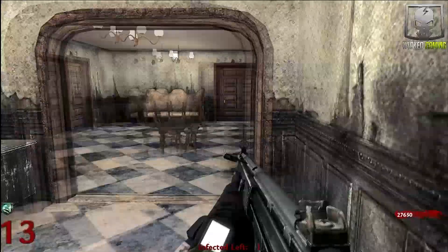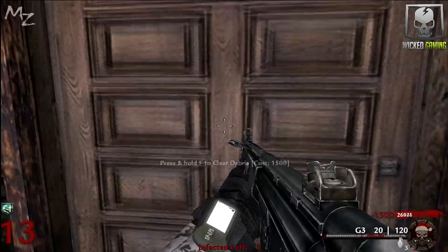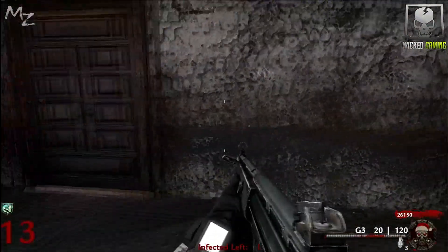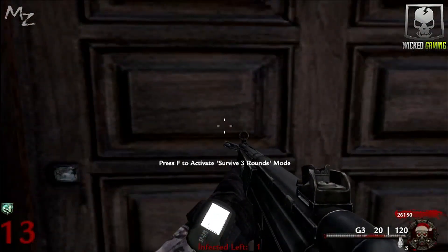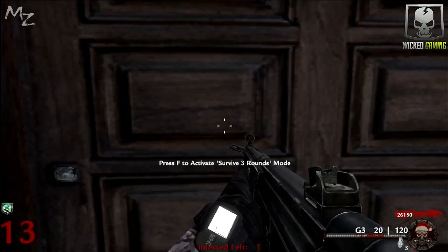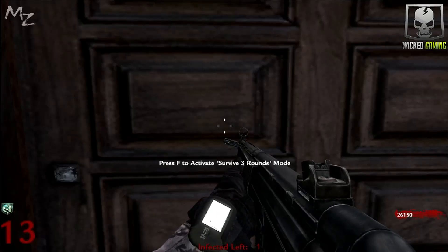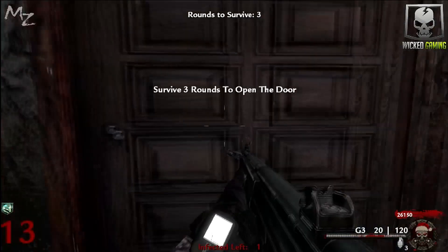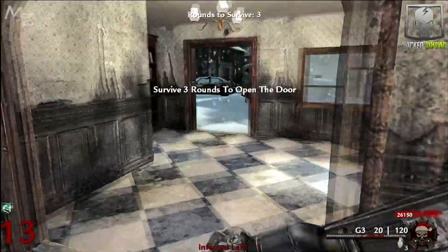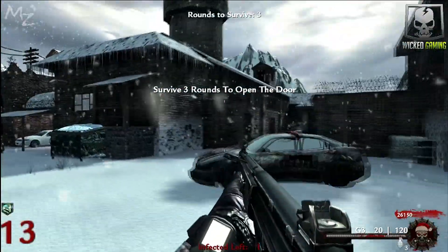Jug is back through this door where we found our gigawatt thingamajigger. There's another door in here for 1500, and then another door inside of there. We can't buy this door — we have to survive three rounds before this door will open. We hit F to activate it and the countdown starts. We're essentially skipping a whole round because we only have to survive two rounds after this.